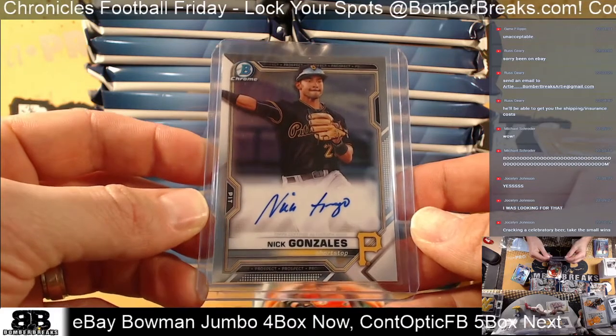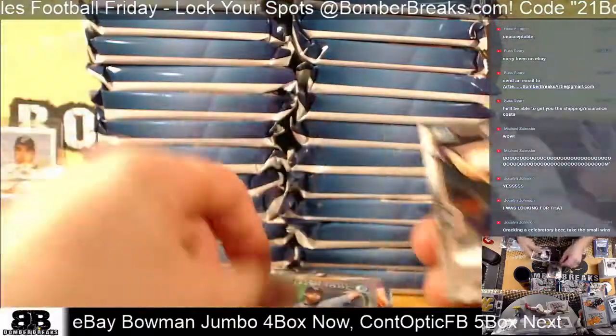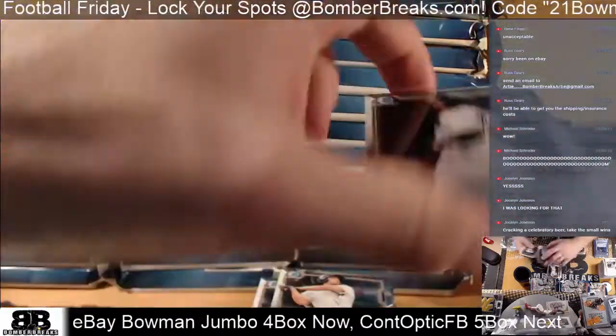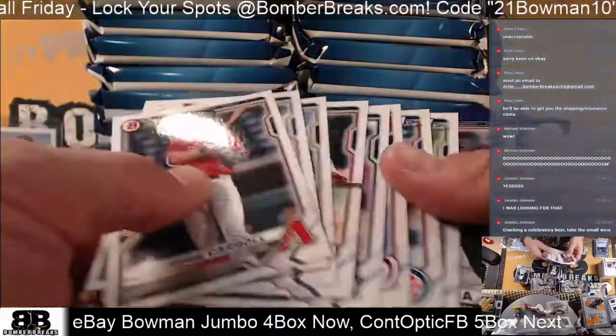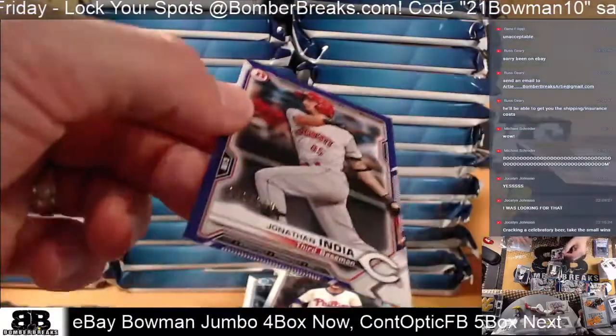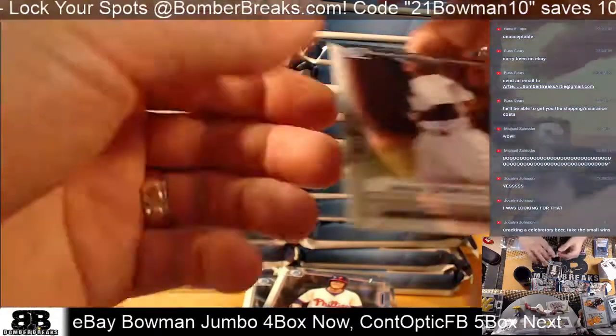John, congrats man! McKay, Green, Tenya. And there's a Purple Paper Jonathan India for the Reds, numbered 250. Cincinnati gets that one.